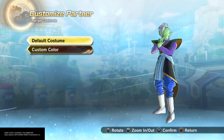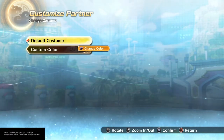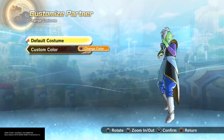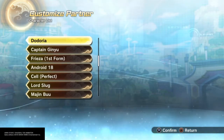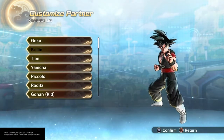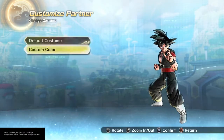I do have a lot of TP medals so I'm able to do it. Also, you're able to customize the color — sometimes it will look a little bit different, like the shading doesn't look too good on this one, but it still looks okay. I've customized some characters; you get to customize their skills and their looks.